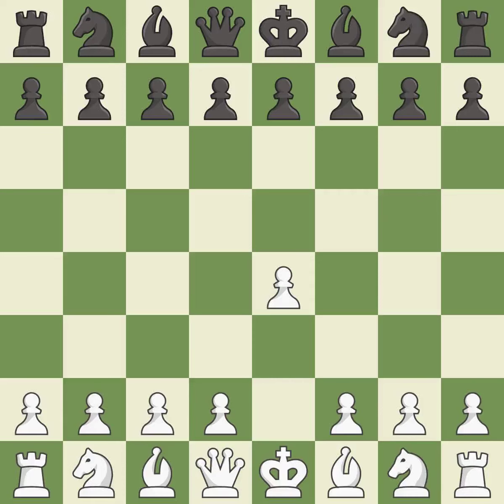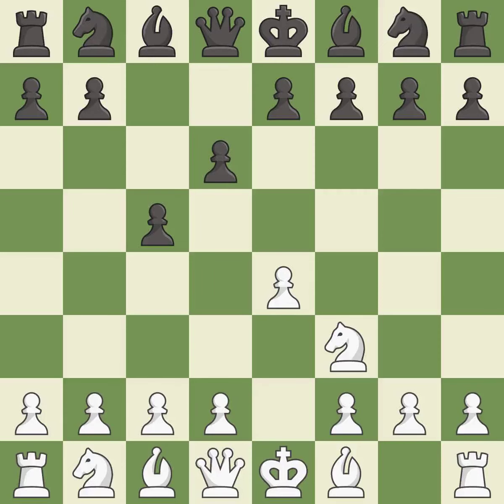Opening with the king's pawn controls the center and opens up the light-squared bishop and queen, often leading to sharp games. The Sicilian Defense controls the d4 square with the c-pawn. Nf3 develops the knight toward the center to prepare for a d4 pawn push, where the knight will recapture if black captures on d4. d6 opens up the light-squared bishop and prevents white from pushing the pawn to e5 after black eventually plays Nf6. d4 offers to trade the d-pawn for the c-pawn, giving up a center pawn for more active pieces. cxd4 gives black two central pawns versus one for white.